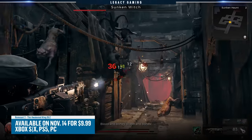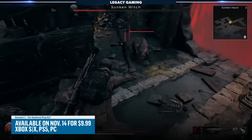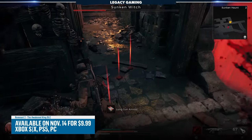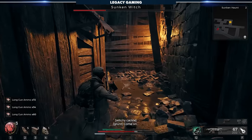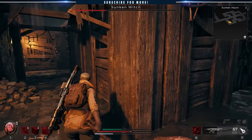Remnant 2's first DLC, The Awakened King, is available starting November 14th, 2023 for all major platforms and will cost around $10 if you didn't already purchase the Ultimate Edition of the game. My name is Kodiak, and from everyone here at Legacy Gaming, thanks for watching, and play on.